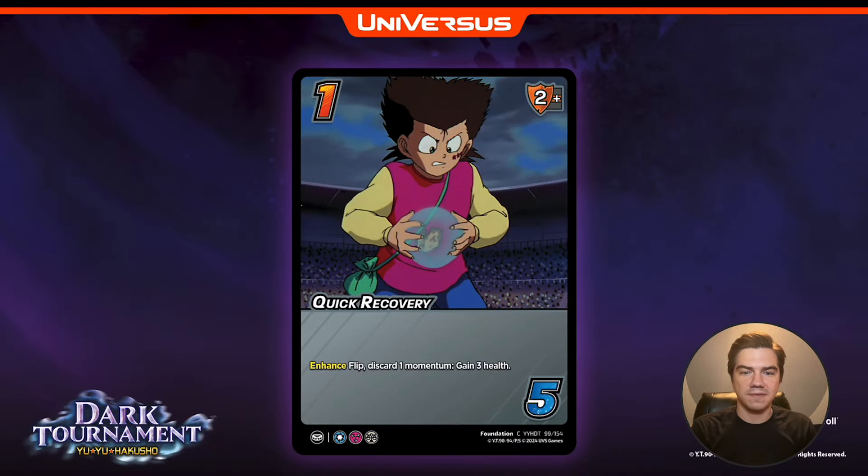Next, one difficulty, two mid block, five check — Quick Recovery. Flip: discard one momentum, gain three health. Typically we see zero and one diffs that say flip gain one or flip gain two, but here it costs the momentum. It's a spam foundation that we can flip to gain three health, and that's going to do it for Rinku's kit.